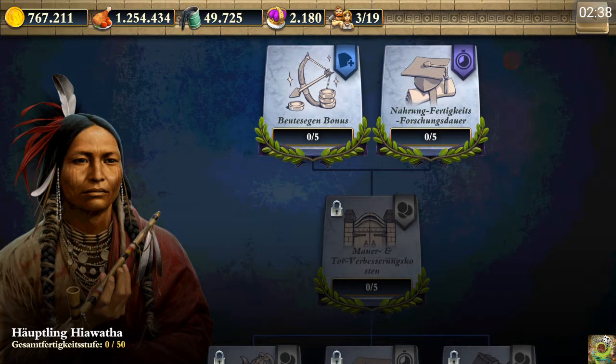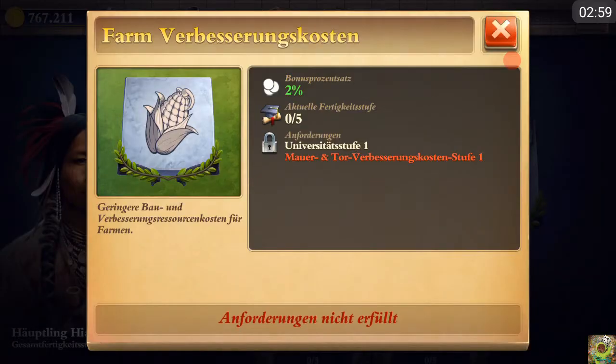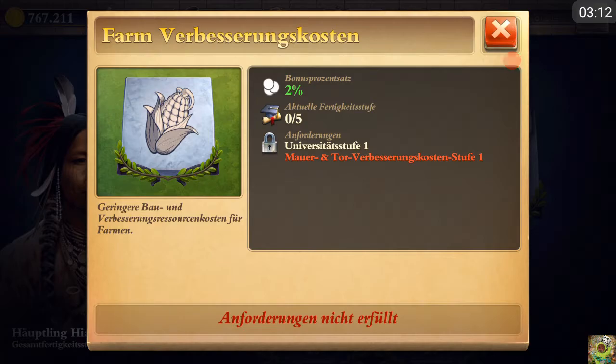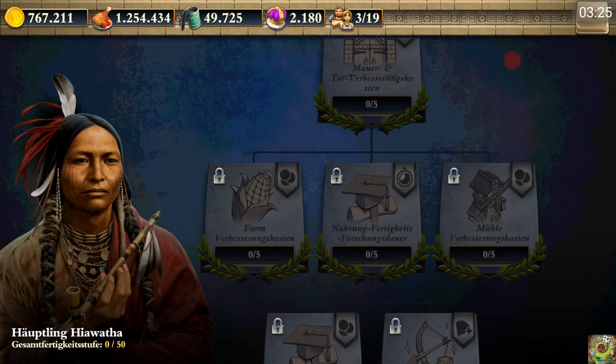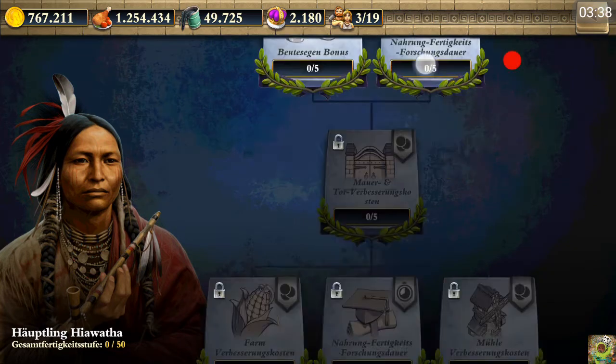This means if we have a wall costing about 1 million, we have a reduction of about 100,000 gold in total if you've researched all stages. If you have a wall costing eight million - the highest walls - you will save about 800,000 per piece. That's quite huge. We can also research farm upgrading costs again about 2% - five times, so 10% in total. We can also research mill upgrading costs five times by two percent, so another 10%.